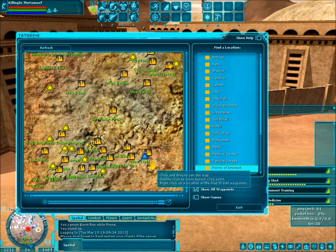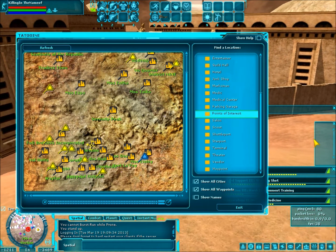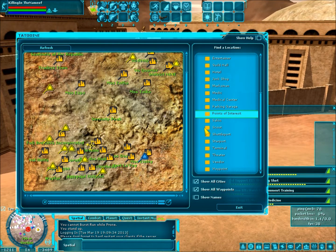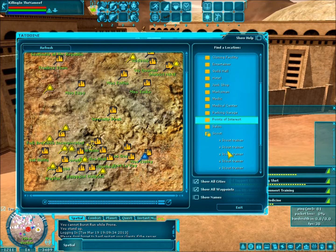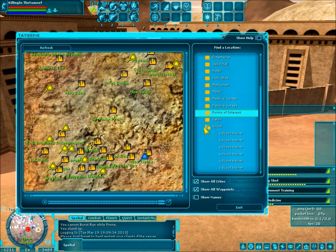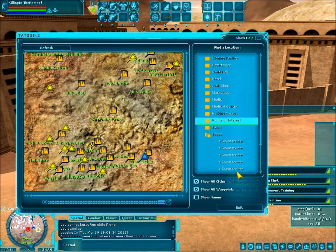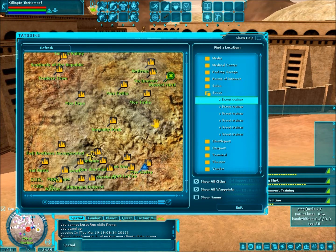you go to the world map, wherever you are, and on this helpful side panel — find location — you want to go to scout. They have it listed like brawler, marksman, stuff like this. In the original game they just had one box that said trainer and you clicked under that and it would pull up all the classes. They haven't organized it quite well yet on the emulator. So right now you click scout and it expands and it says a scout trainer. Once they work on this a little more it'll say like best dean scout trainer or Mos Eisley or Mos Espa. Right now it's just scout, so you gotta click and look and see.